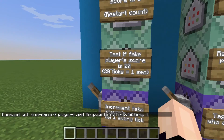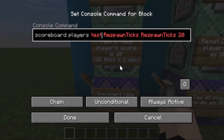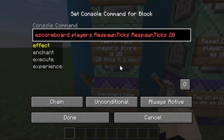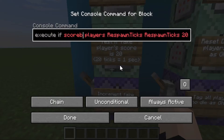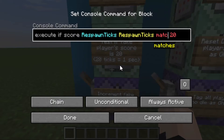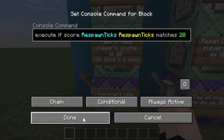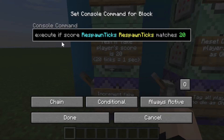Next, we're going to test if the fake player score is 20, because 20 ticks equals 1 second. We open this command block and already see a problem — scoreboard players test no longer exists. So we delete test and write execute if, delete scoreboard, then write score respawnTicks respawnTicks matches 20. This is basically the same as test, just that test no longer exists. All chain command blocks need to be set to conditional, so make sure you do that.